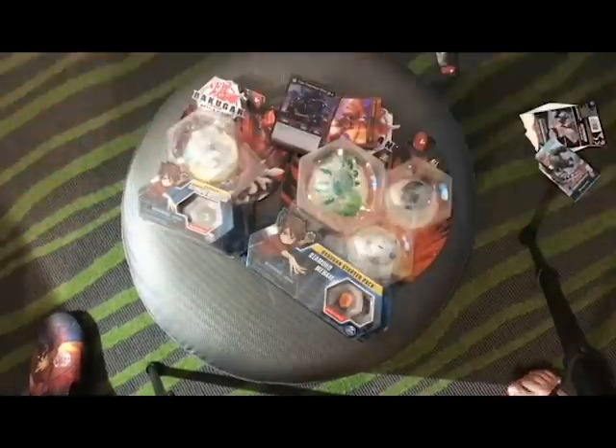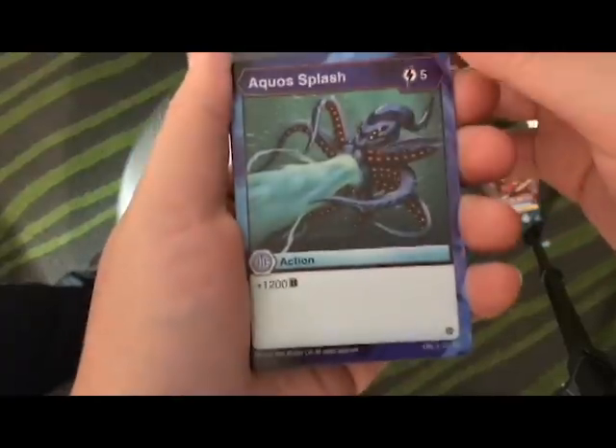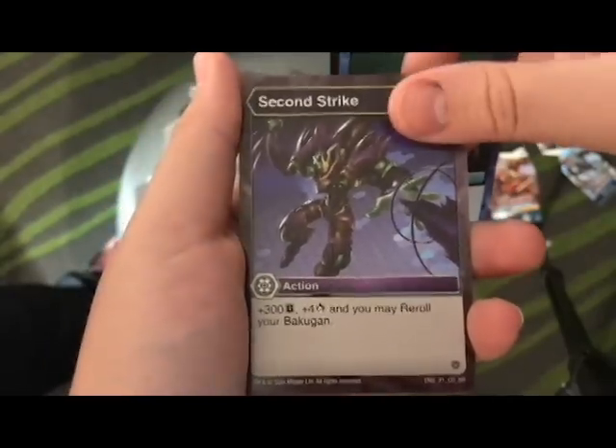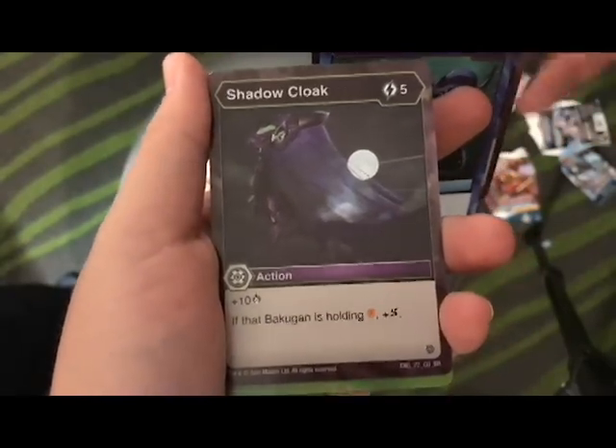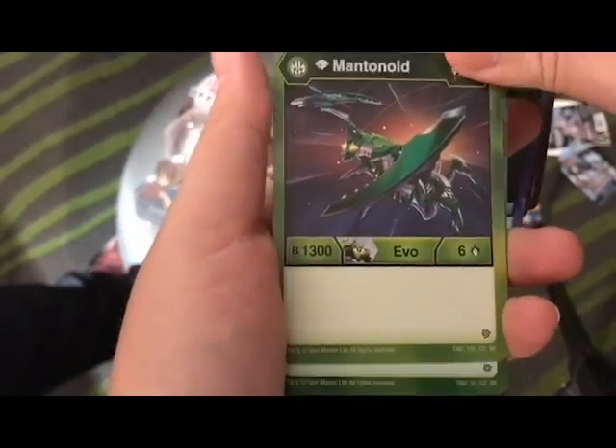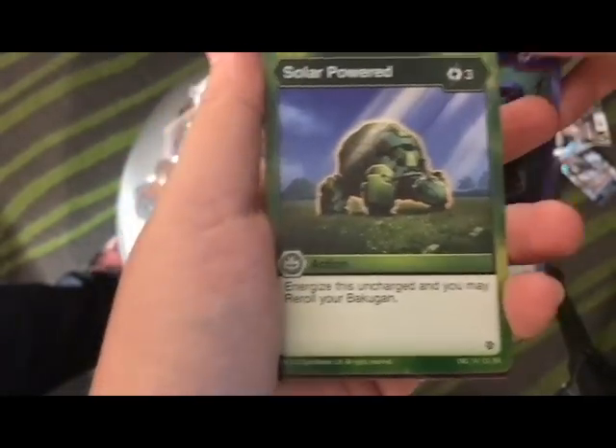And here she is doing it herself — they don't know you stacked the packs! Aqua Splash, Mine Slip, Mine Slip Second Strike — not bad — Shadow Cloak. Diamond Mantanoid, Solar Powered again — not bad.